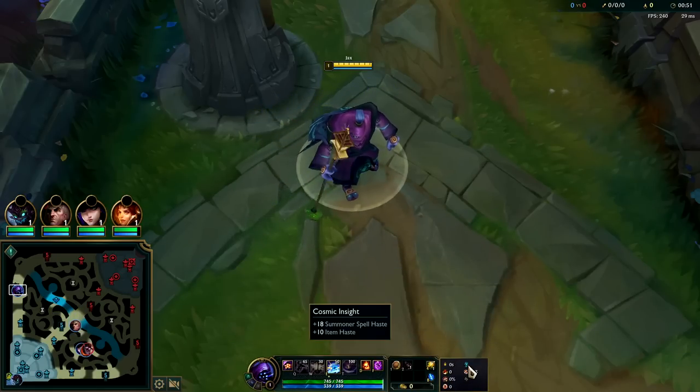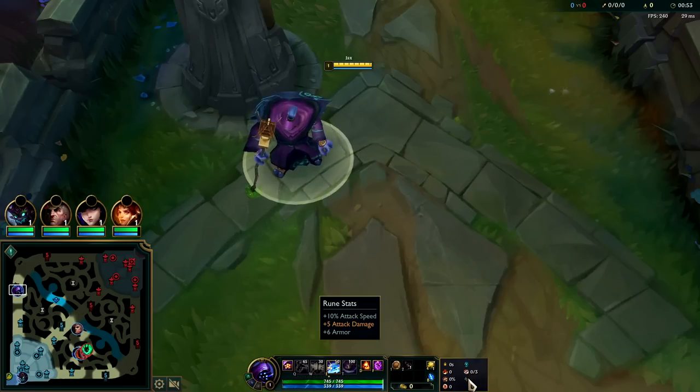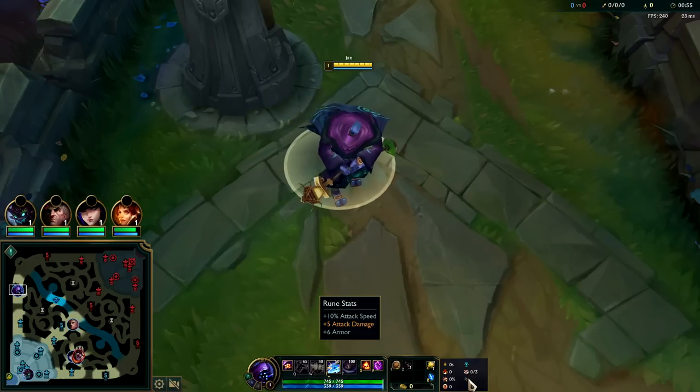We have Lethal Tempo, Triumph, Tenacity, Last Stand, Cosmic Insight with Biscuits, along with Attack Speed, AD, and Armor.